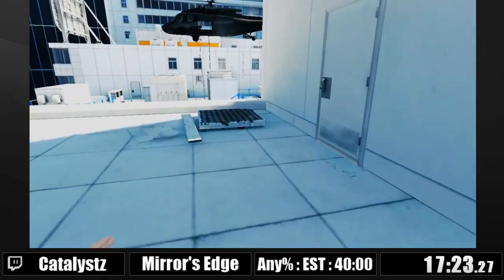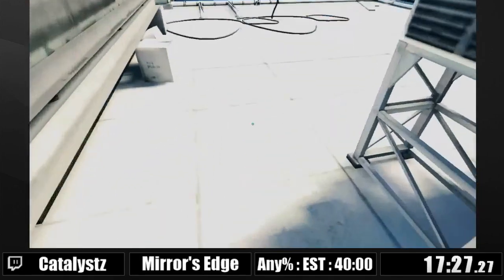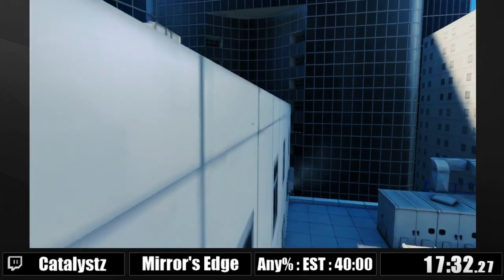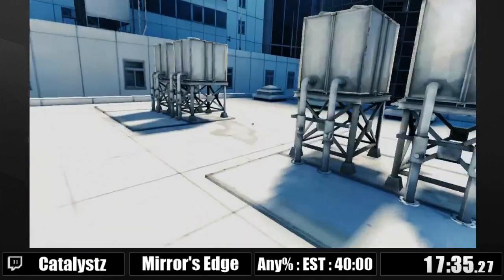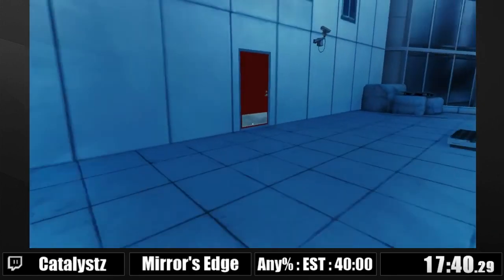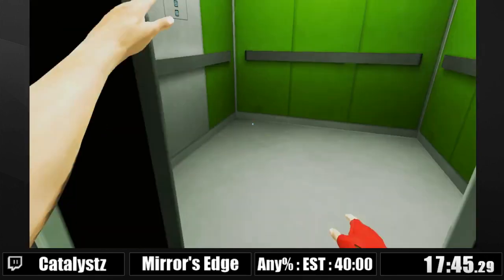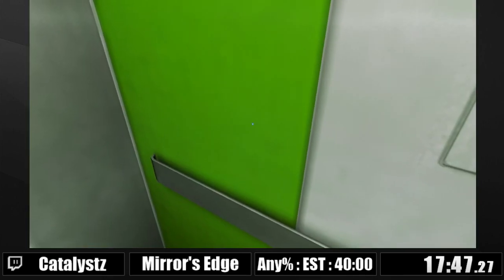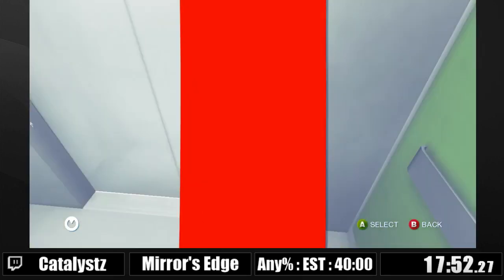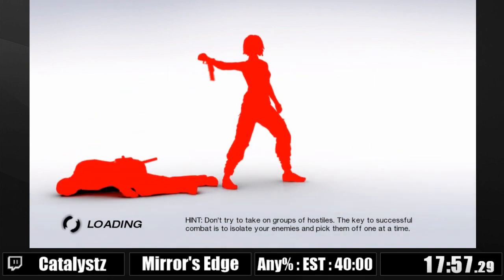I'm gonna be getting a couple of wall boosts again. That was supposed to be a key glitch there but I missed it. You're supposed to skip the climb-up animation there if you jump in time. Coming up is 3D, which has probably the hardest single key glitch in the game — it's the cranes key glitch. It's a key glitch I've never actually gotten, even though I've tried for like an hour and a half.